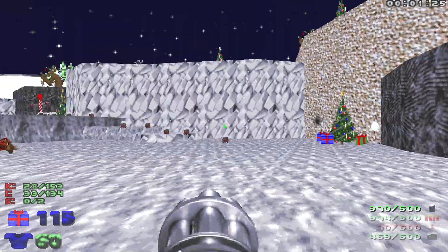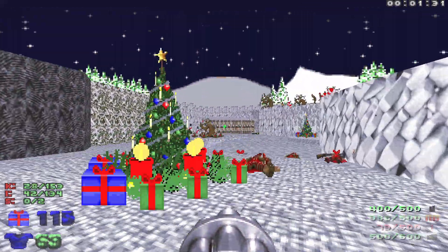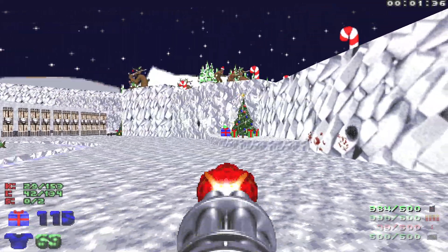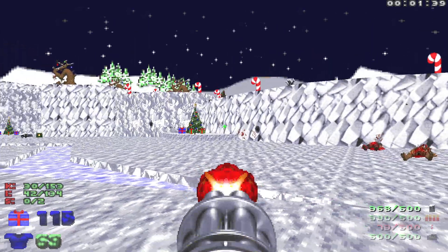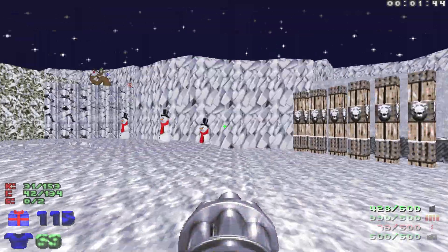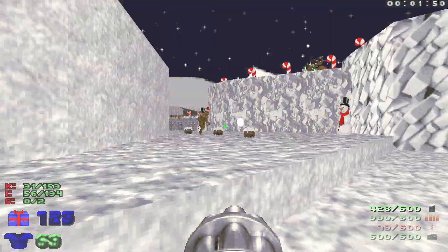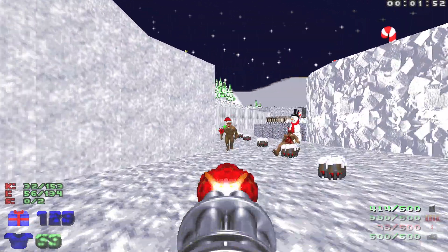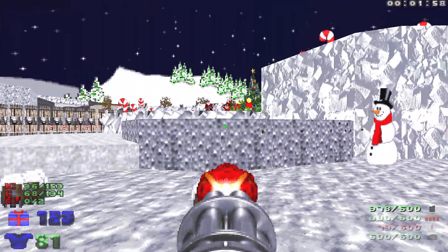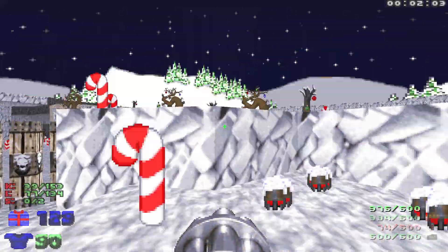We want to make sure to grab all the items, so let's grab these up here and then just keep making our way. Got some imps up on the hill here — there's also a sneaky little chaingunner right there. Keep making our way and grab all the candy canes.